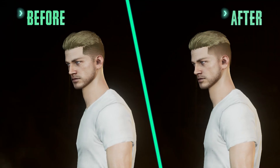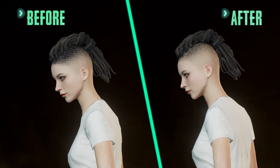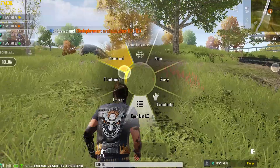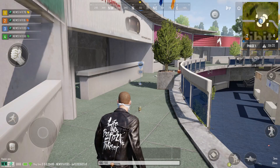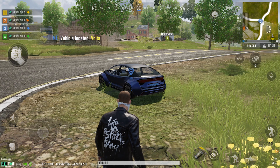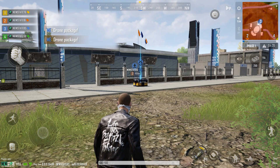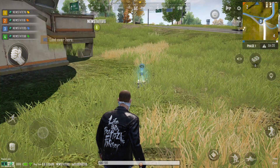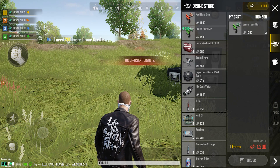We have modified character hairstyles and facial hair to make them look more natural. We have made improvements to radio messages for better in-game communication. You can now send additional information to your teammates by using different radio messages, and all players will receive new radio messages as default. Communicate with your teammates to come out on top.